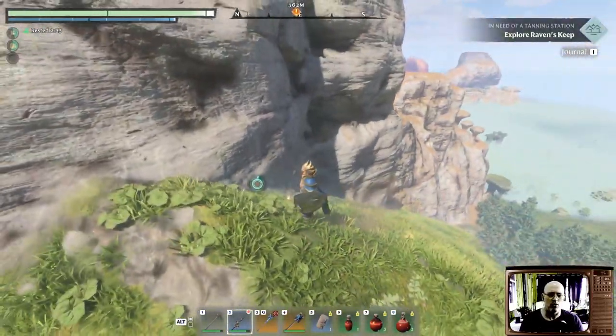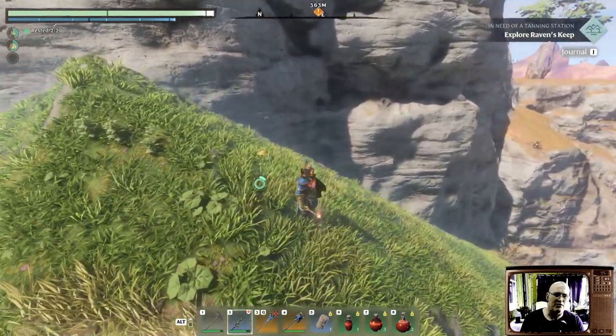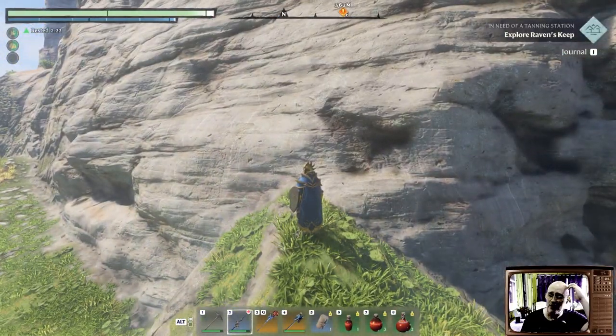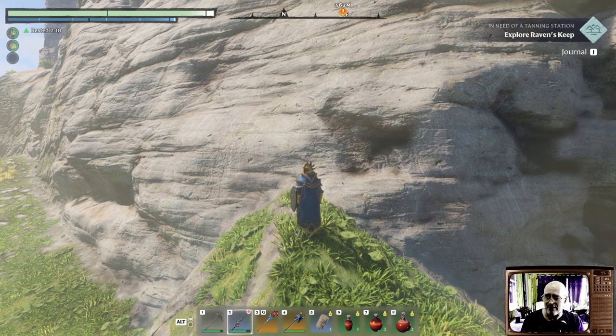One word of warning: don't try to make that jump over there — you're not going to do it. You're not going to find your way up easy there. This is your easy spot to get up. Once you're up here, you can then get to the other side.